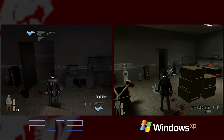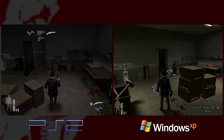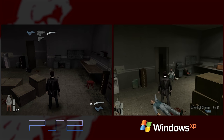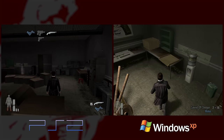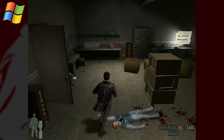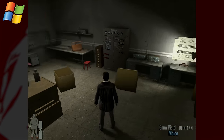Sawed-off shotgun — so awesome! To use painkillers it's Tab on PC, and I have no idea what it would be for you on PS2. Circle.